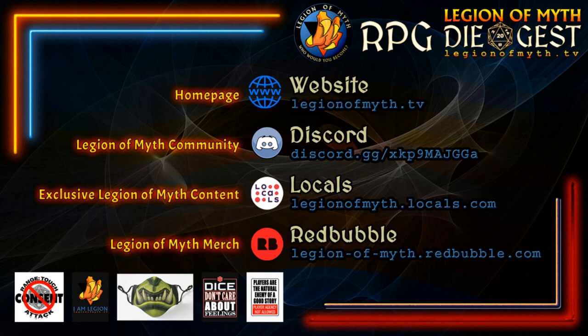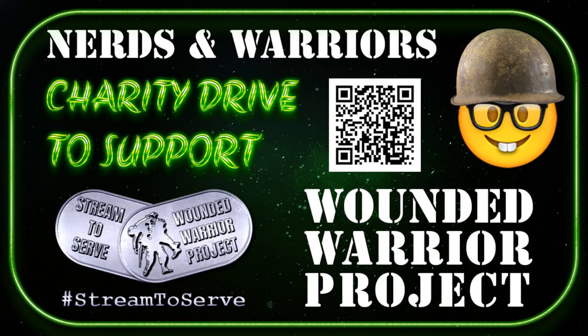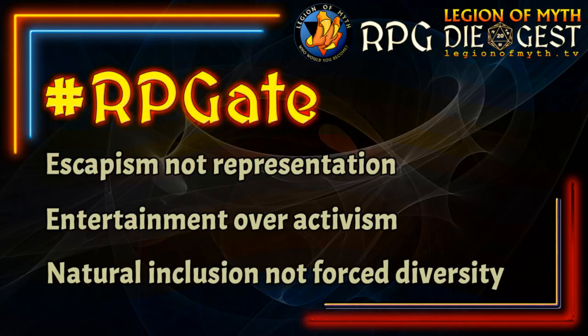You can watch our videos on Rumble, Odyssey, YouTube, and Twitch. If you want to donate, the best way is PayPal or StreamLabs because YouTube takes 30% and Twitch takes 50%. You can also give to Nerds and Warriors, a charity supporting the Wounded Warrior Project — the link is in the description. We believe RPGs should focus on role-playing, escapism, entertainment over activism, and natural organic inclusion.